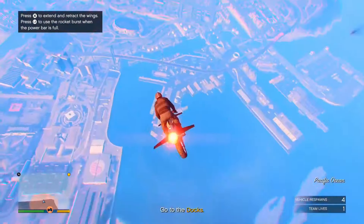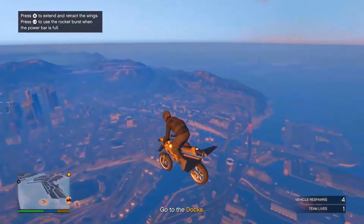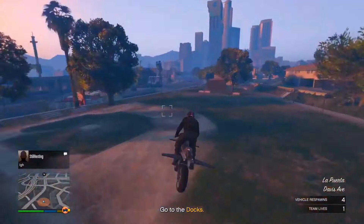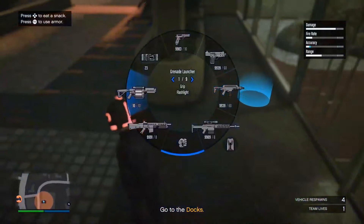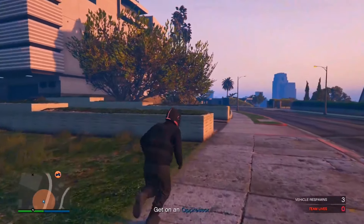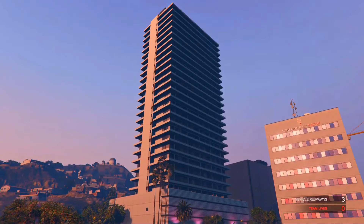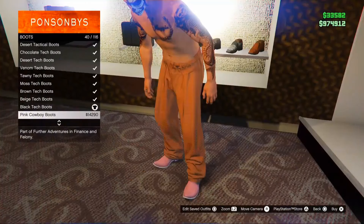The host of the mission gets black joggers, the second player gets red, the third gets black, and the fourth gets red — alternating black and red. So if you want red, you need someone else to host. Once you load in you'll be inside a massive plane, fly out on an Oppressor Mark 1. Don't complete the mission — instead go over to your apartment, stand inside the blue circle, and follow the steps shown.